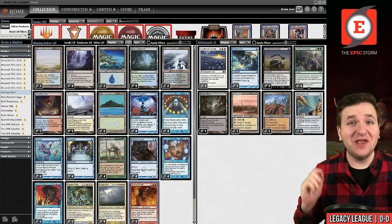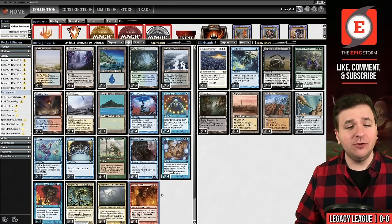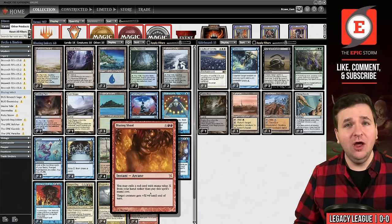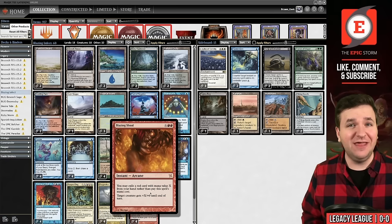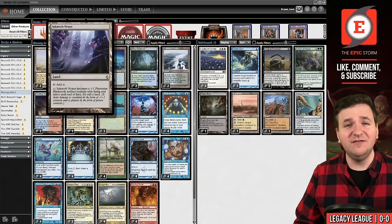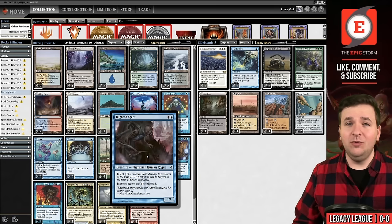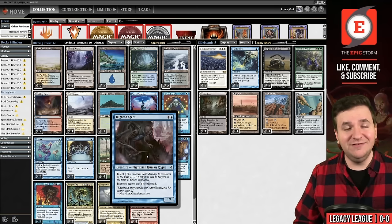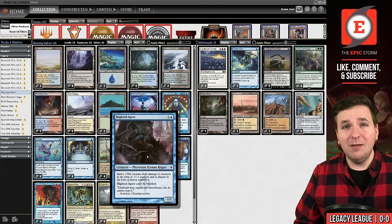Fun fact: this deck was actually banned out of Modern, which means we're playing it in Legacy today. The card that was banned is Blazing Shoal — for X red red, or you can exile a red card from your hand, and X equals that spell's mana value. The creature gains plus X, plus zero. We're looking to combine that with Inkmoth Nexus, since it has infect — as does Blighted Agent — so it will be 11 infect damage and your opponent instantly dies.